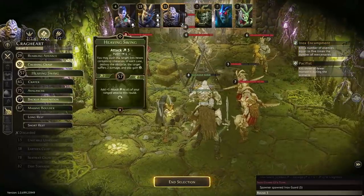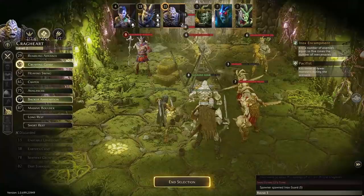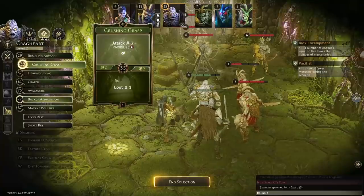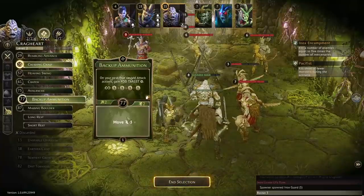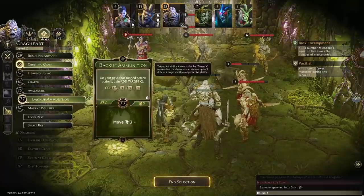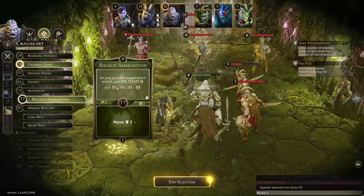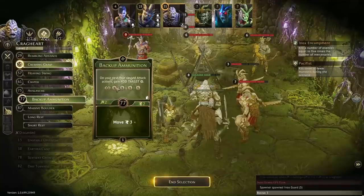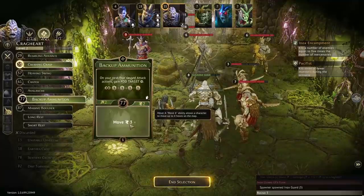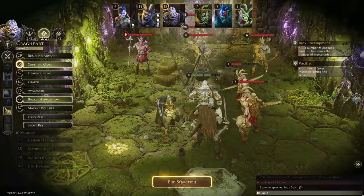Aries follows with Eye for an Eye for the movement and Skewer to get through both of them — hoping that's going to be the finisher and help out with Sadist. Finally, Oxalis going at 35 with Crushing Grasp for the immobilizing attack, also bringing in earth which is important, and Backup Ammunition for the movement — I don't think I'll be able to use it for its ability before he takes a rest.